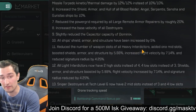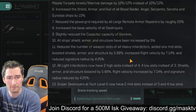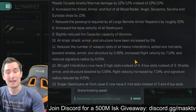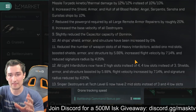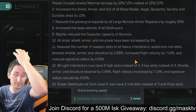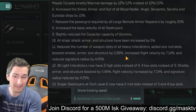They've reduced the number of weapon slots of all heavy interdictors, added one mid slot, boosted shields, armor, and structure by 5.88%, increased flight velocity by 7.14%, and reduced signature radius by 4.25%. A lot of people don't like this change. It's gutted the DPS ability of interdictors, but the big thing is you now aren't going to have a solo interdictor be able to get as many kills on its own trying to do a gate camp.